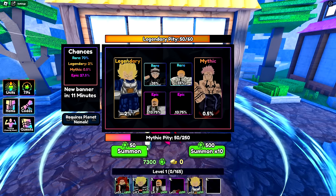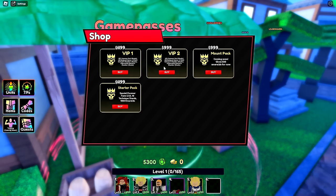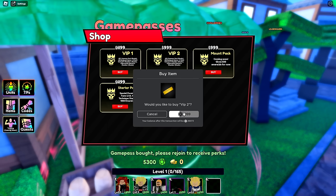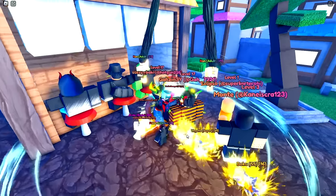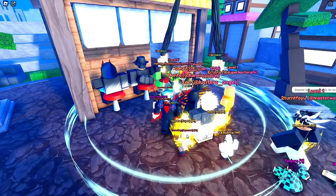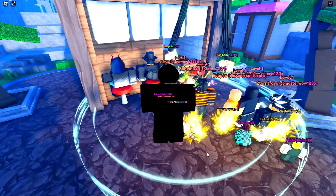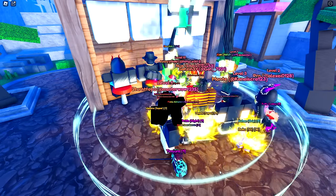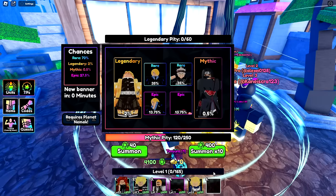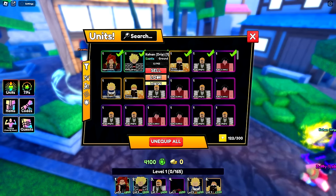There is a mythic pity but I realize you have to spend 12,500 to hit it. I'm going to go ahead and buy these to make the game as fast and easy as possible. The banner changed because I went AFK for a bit. We're getting some new units — got another epic, Zenetsu, and another — two of them. Four legendaries so far and a full bar of units.